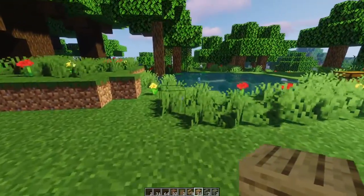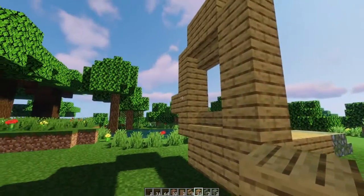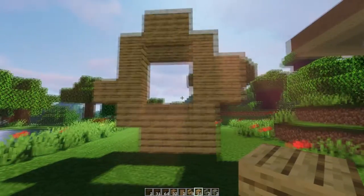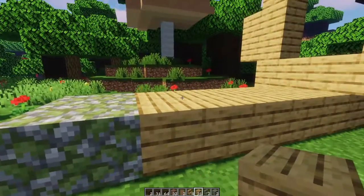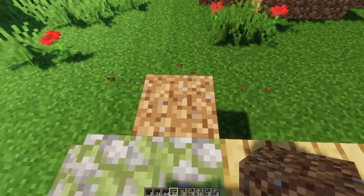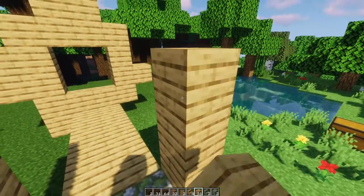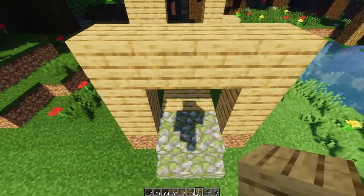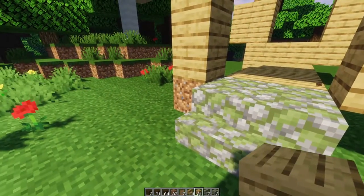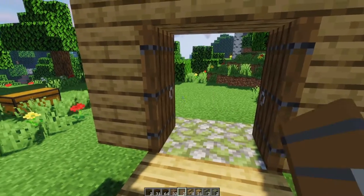Let's add a couple more blocks to the side. Coming up one on this corner we'll put a block there, and on the other side opposite we'll do one on the same level — up two from the bottom — and then one above it. So the back should look like this. Now take our oak planks and build the front of the house. We'll use a temporary block next to the mossy cobblestone on each side, put three oak planks above it, connect across the top, giving us a two-by-two opening. Then on top put two more. Remove the temporary blocks, switch to our spruce doors, and place one on each side of the mossy cobblestone so they open outward.